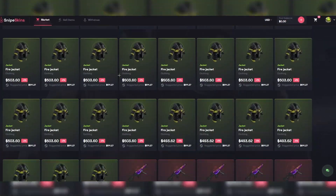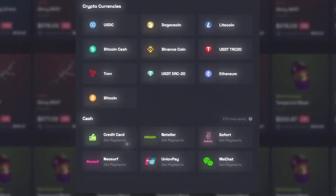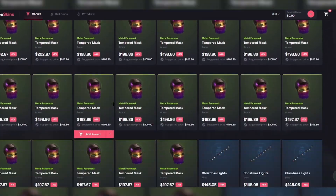If you're coming on to Snipe Skins to buy some skins, they have a boatload of skins available and a bunch of easy deposit methods — a bunch of cryptocurrencies, credit card, debit card, and more.